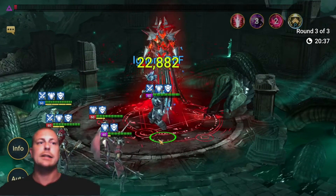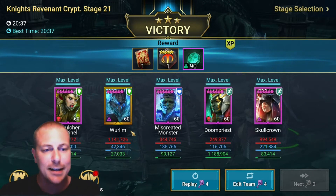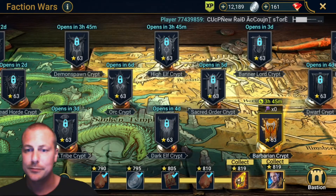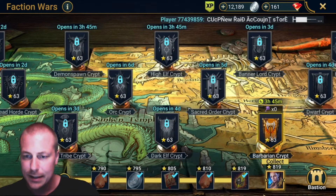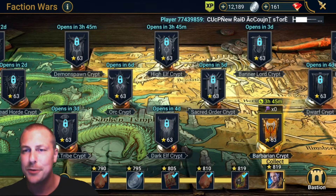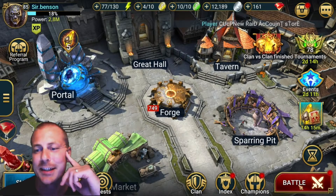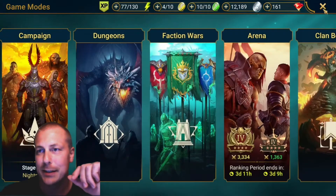And here we go, guys. Boom! Boom! Faction Wars cleared! We got Sacred Charm. And here we got Lydia! Should I wait until tomorrow to collect her? No — I'll do it for the video. Here we go, guys!